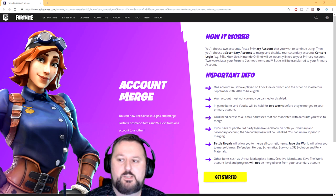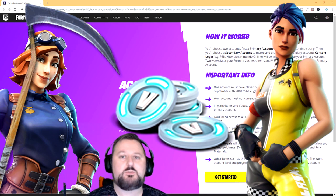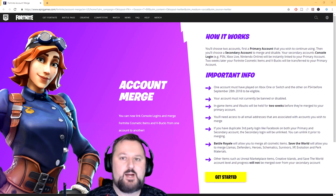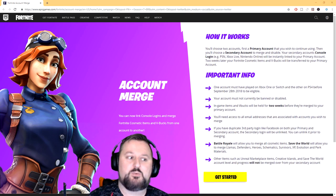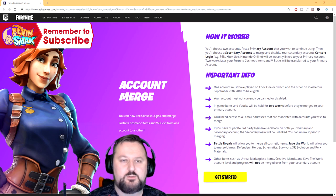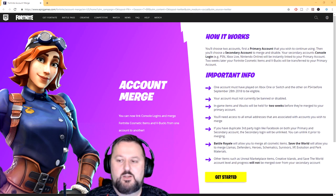Your secondary account console login will be instantly linked to your primary account. Two weeks later your Fortnite cosmetics, items, and V-Bucks will show up on the primary — so it's not instant. Every time you're in the lobby there'll be a countdown of like 14 or 15 days and it'll count down until it reaches zero. Going forward they'll probably speed it up, but since this is the first round and there are going to be a lot of people requesting, it's going to take a little longer.